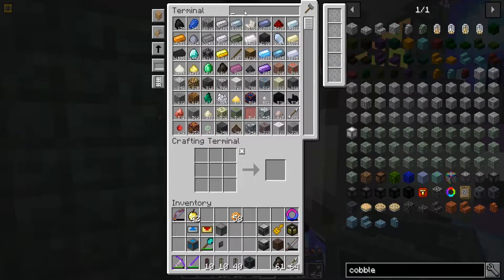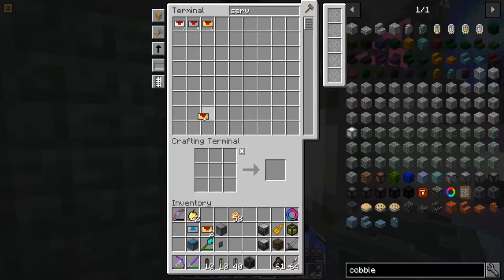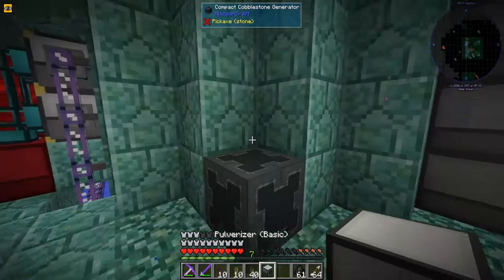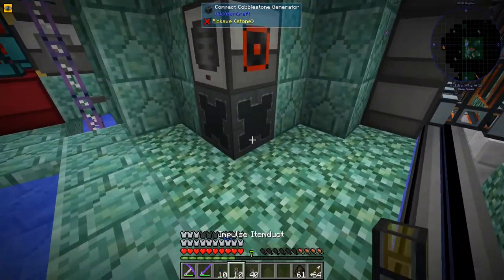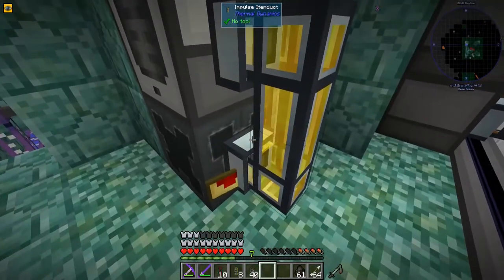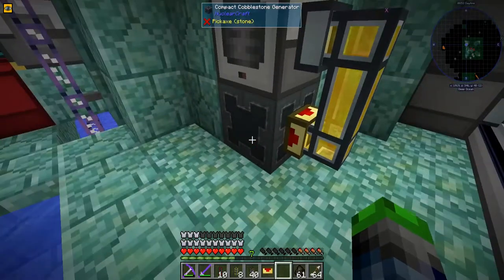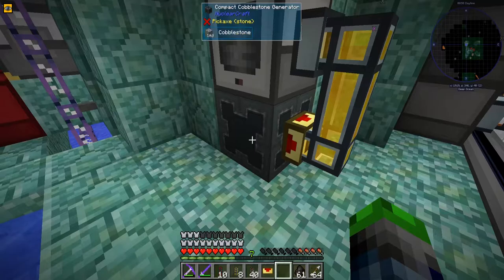Let's get a servo like this. We're gonna use the transfer nodes — we'll place it once so we don't have to worry about mining it again. We need an interaction upgrade and some speed upgrades, and then a pipe. We got some cobblestone out of that somehow — I don't know how we extract it but oh well.